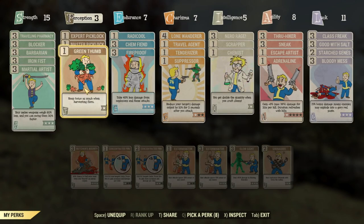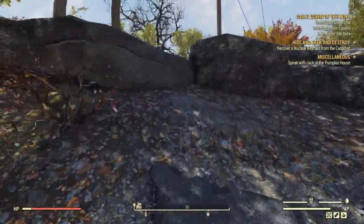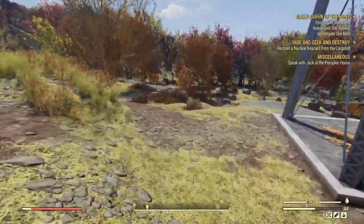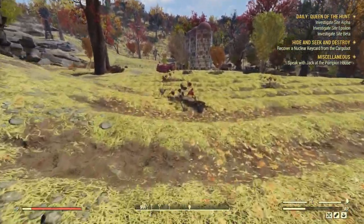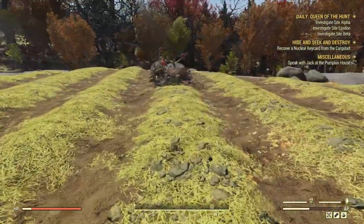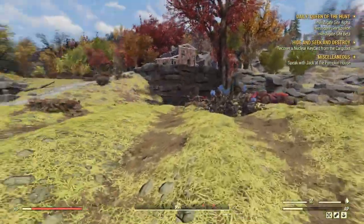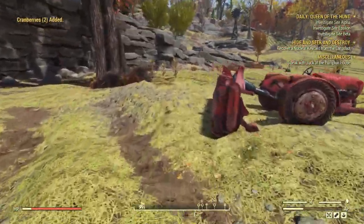With Green Thumb equipped, just run down the hill into the farm. Here you have a lot of cranberries — they're easily visible for me because I have grass disabled. I have another video that explains how to change that setting if you need it. This way you can easily gather a lot of cranberries.